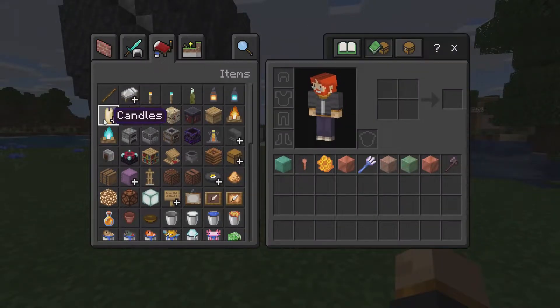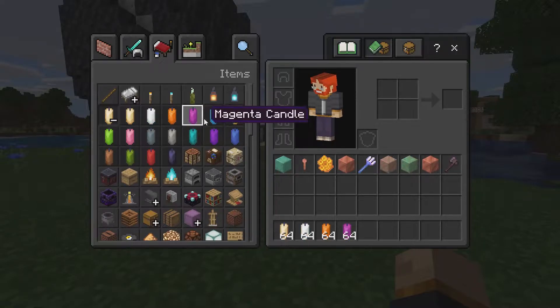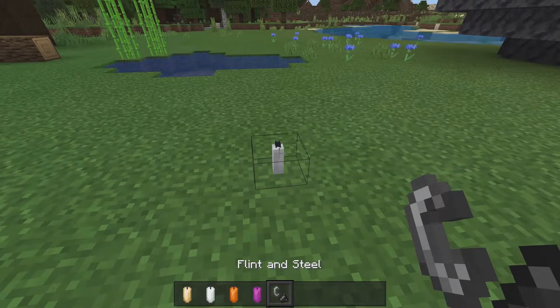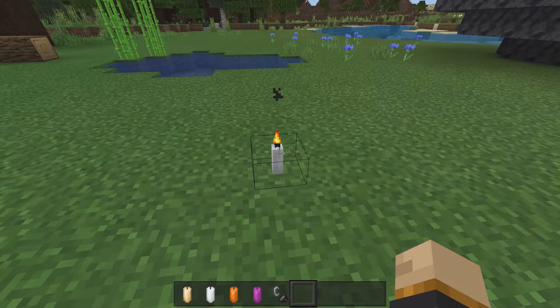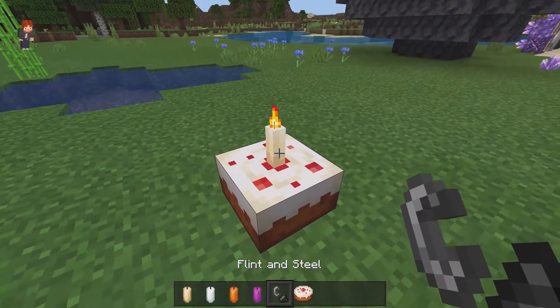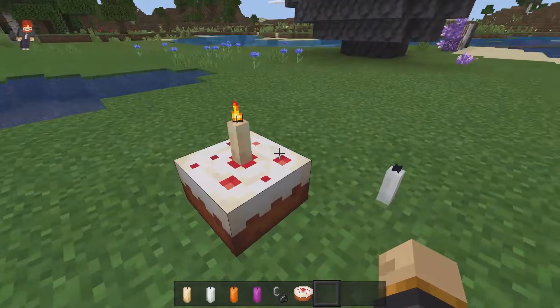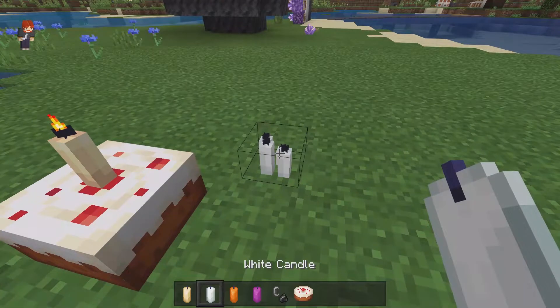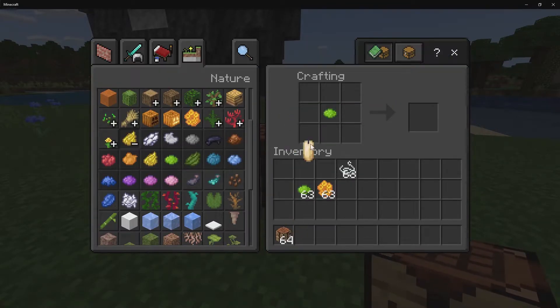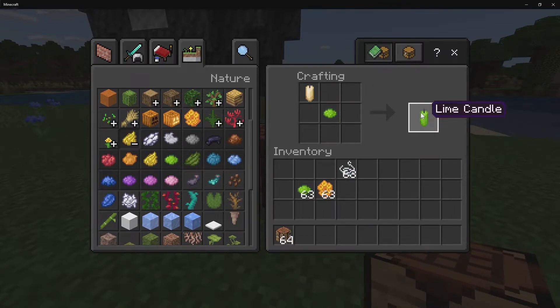As a quick bonus, I want to include candles. Candles are a really cool thing in the game — they come in different colors, and you can use flint and steel to light them. If you want to unlight them, just interact with them and the light goes away. You can also put them in cakes, which is really cool, and light them up there too. You can stack candles up to four, just like sea pickles. To craft a candle, use one honeycomb on the bottom with one piece of string on top. To dye a candle, grab any color dye, combine it with your candle in the crafting grid, and you get your colored candle.